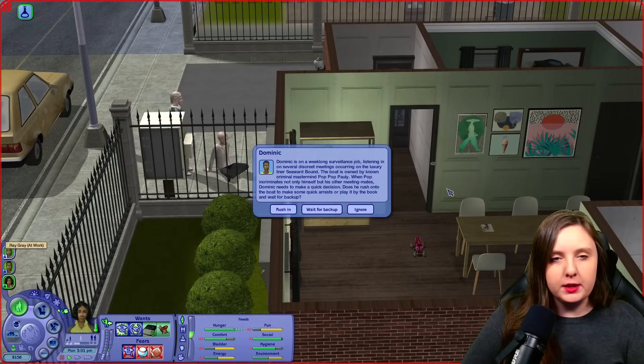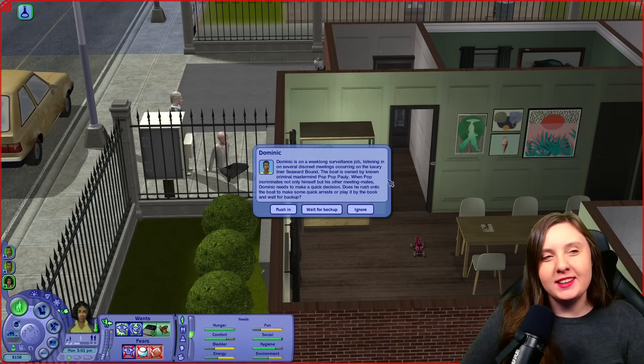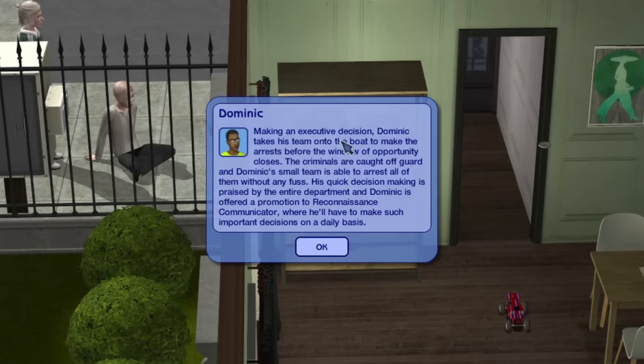So here we have Ray home, and we got the chance card for Dominic. Dominic is on a week-long surveillance job, listening in on several discreet meetings occurring on the luxury liner Seaward Bound. The boat is owned by a known criminal mastermind Pop Pop Pauly. When Pop incriminates not only himself but his meeting mates, Dominic needs to make a quick decision: does he rush into the boat to make some quick arrests, or play it by the book and wait for backup? I think he seems like a little bit of a reckless guy. Yeah, I think he would rush in — making an executive decision.